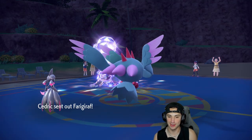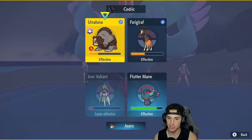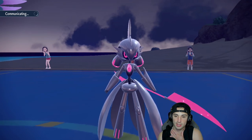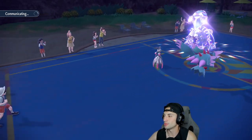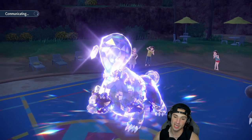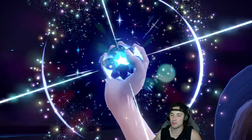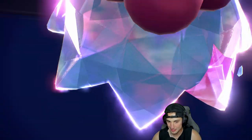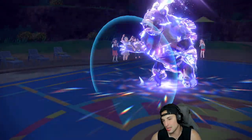Frigibax comes out — Spirit Break will definitely KO it, so I Spirit Break and then Tera Flutter Mane to finish off. It's a good match. I basically 3-0'd because Decidueye went down easily — it did nice damage on Frigibax but I should have saved it for later. This match would have been 10 times easier if I hadn't accidentally cancelled my Tera by clicking back to Moltres' moves and then going back to Decidueye's moves.